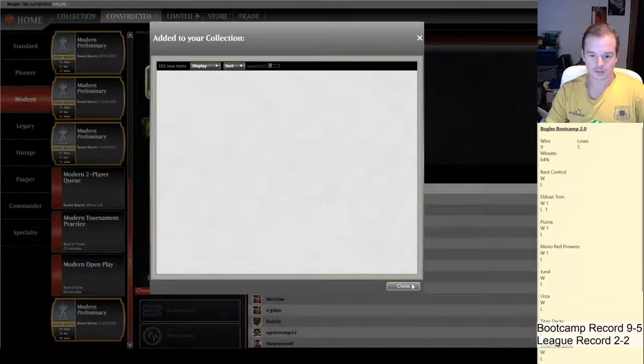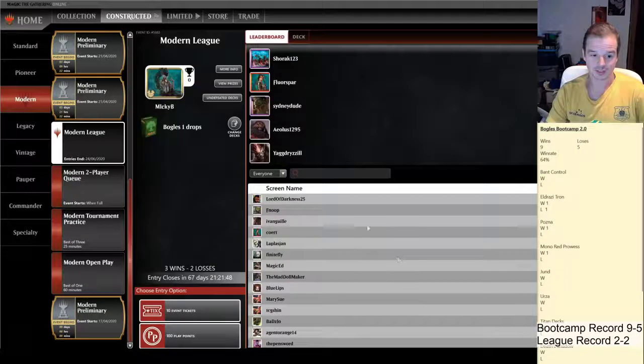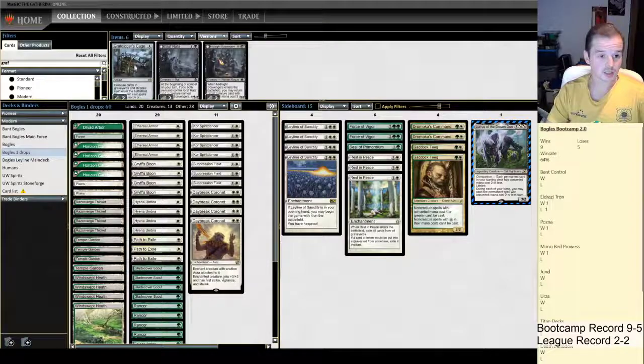We beat Infect! I'm very surprised we managed to beat Infect — that is a rough, very rough matchup. So just real quick, I'm going to look at tuning and retuning my deck to get some Grafdigger's Cages in the sideboard. We'll bring in the two Grafdigger's Cages and look to remove a Rest in Peace.